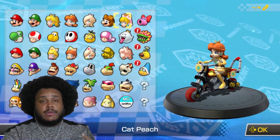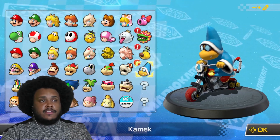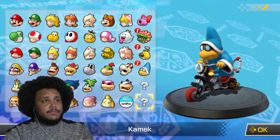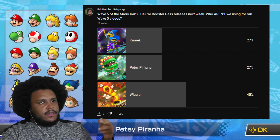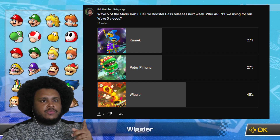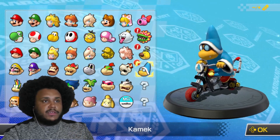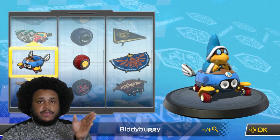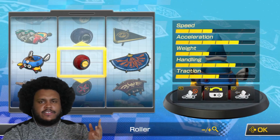Now, we had a poll because in Wave 5 DLC they gave us Petey Piranha, Wiggler, and Kamek as the new characters. There are two more left for the last wave, so we're clearly going to do both of those. The poll said we're not going to use Wiggler, so it's between Kamek and Petey Piranha. We're going with Kamek, and I picked up his loadout with more acceleration for this time around.